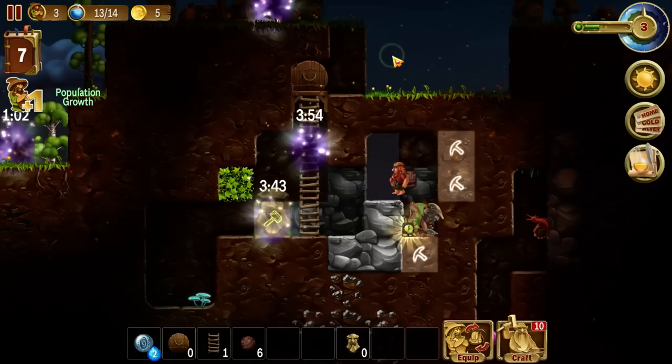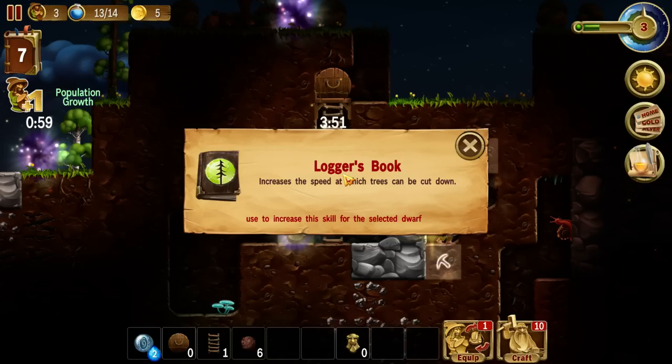Every now and then, when you mine, you might find something like this — a book. This is a logger's book; it increases the speed at which trees can be cut down. We'll go to one of our dwarves over here. We've got the logger's book, and Harrigan will be my primary tree chopper — he's a pretty good carpenter. Oh, Boli is already a logger. So maybe we'll just make Boli an even better logger than before. Now he's got 19 points in logging skills, so he's going to chop down trees that much faster.